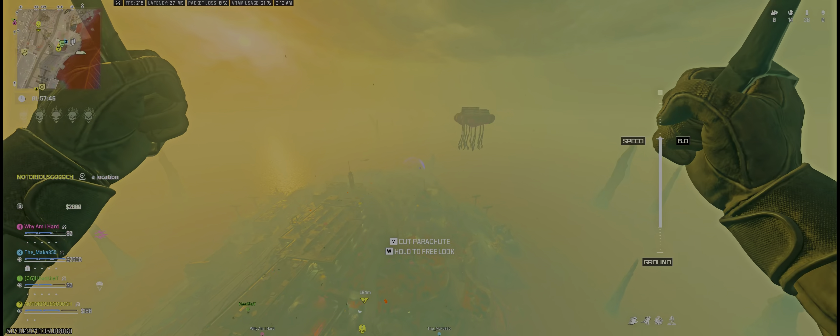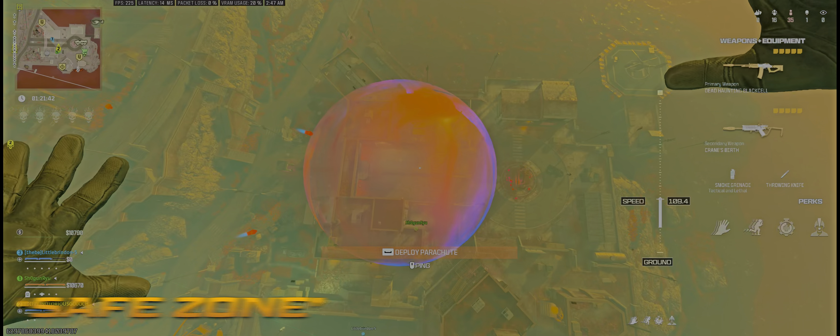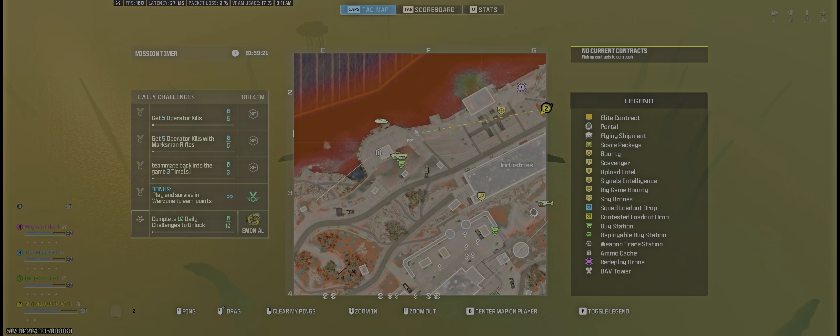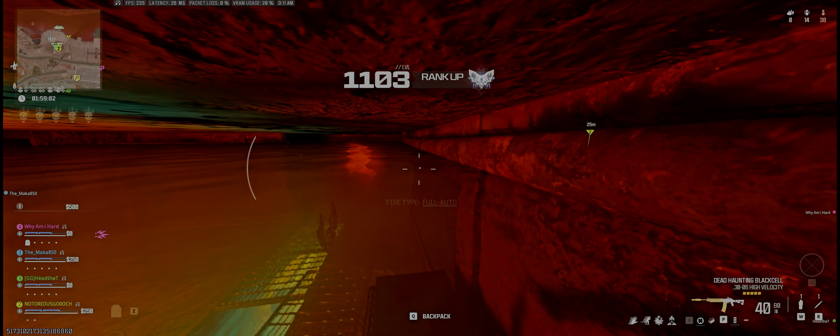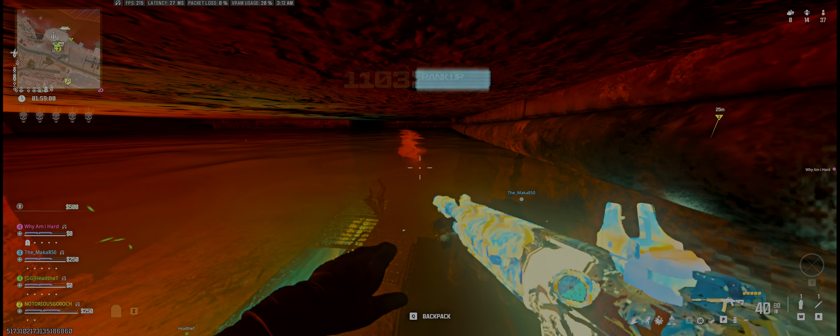The third challenge is to spend five minutes outside the safe zone without killing another player. These big red orbs on each side of the map are the safe zones. The easiest way to do this is to go to the bunker right here. When you get into the bunker, just sit in a corner and do not kill anyone for five minutes — that's the easiest way to get this challenge done successfully.